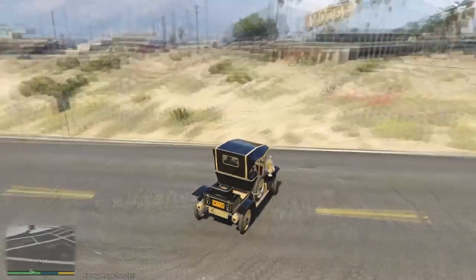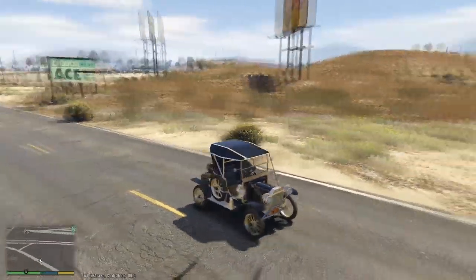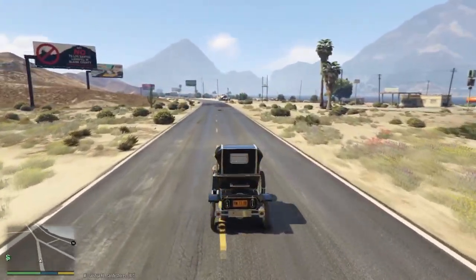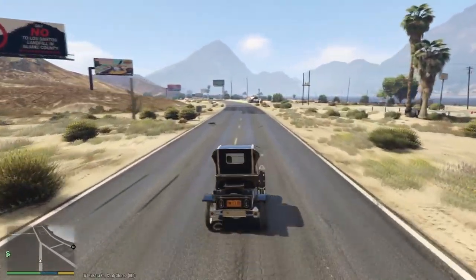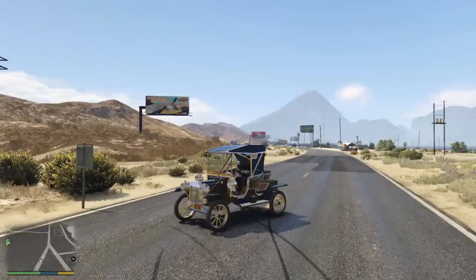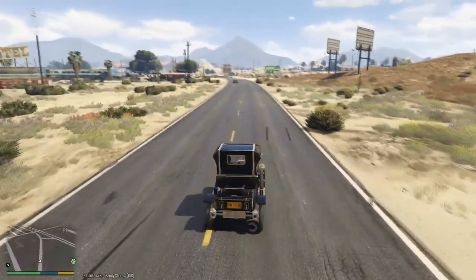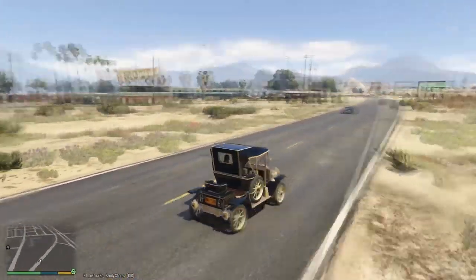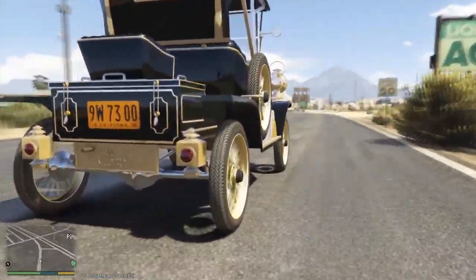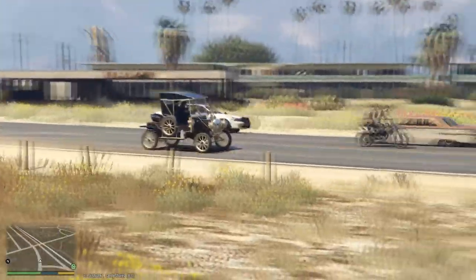Gitchy1230 here with more Grand Theft Auto 5, and today we are taking a look at another beautiful PC mod here in GTA 5. Today's mod is actually the Ford T12. As you can see, this thing is basically modeled after the Model T, of course. And let me just say, this is such a good-looking mod. Take a look at this bad thing. We are gonna get out and take a walk around. Oh my goodness, that camera angle, though. This is just such a good-looking mod.